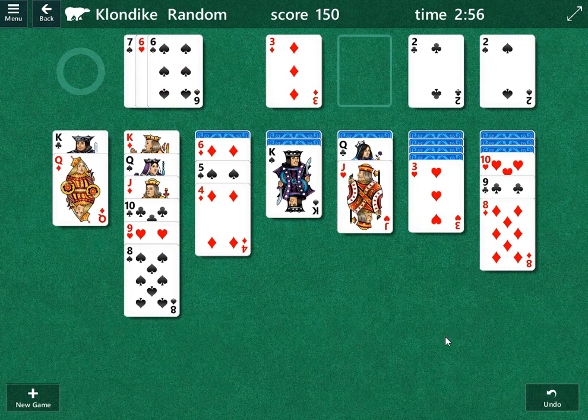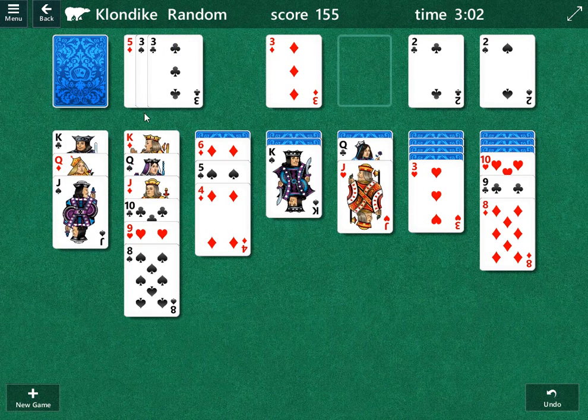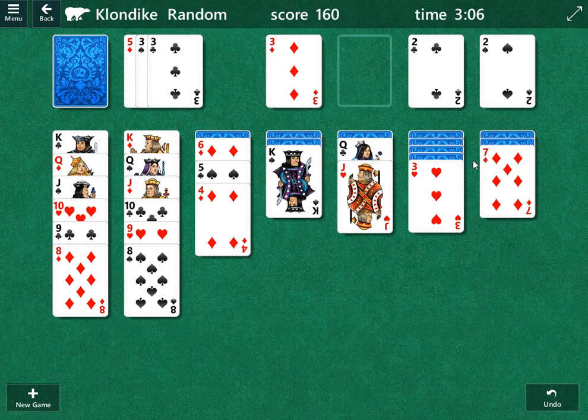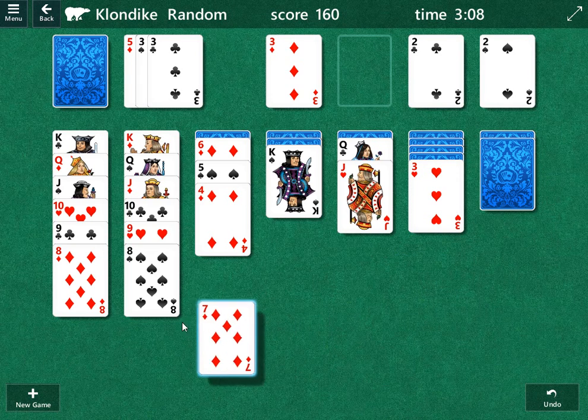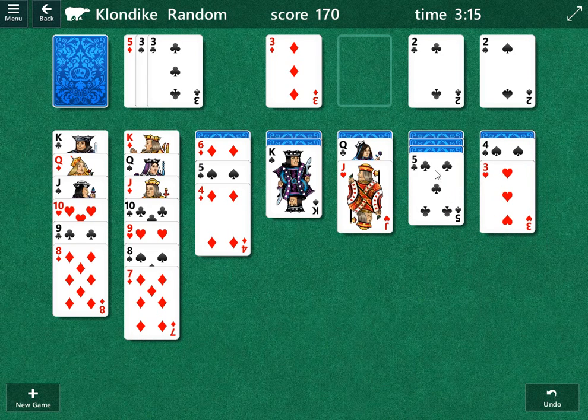I believe our first move is going to be that jack right there. We're going to move this ten over here with it and open up the column. That's good — that's the seven of diamonds, which means we can move it and open up that column. We're going to move the three of hearts over there and open up this column.